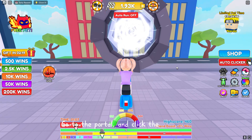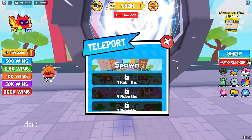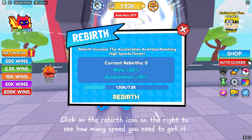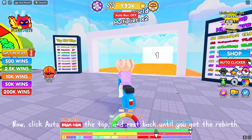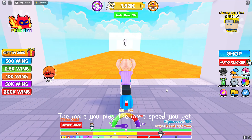Go to the portal and click the button. Here you can see how many rebirths you need to open each island. Click on the rebirth icon on the right to see how much speed you need to get it. Click auto run on the top and rest back until you get the rebirth. The more you play, the more speed you get.